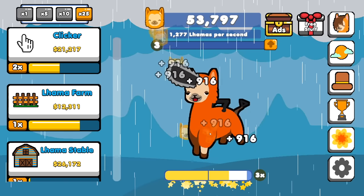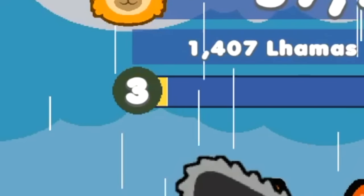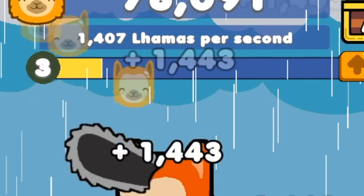I think I get experience from buying things. If I just buy 25 llama farms — that's not a lot. Buy 25 more clickers, twice. Upgrade level up — sweet. I'm also getting 1,400 per click now.